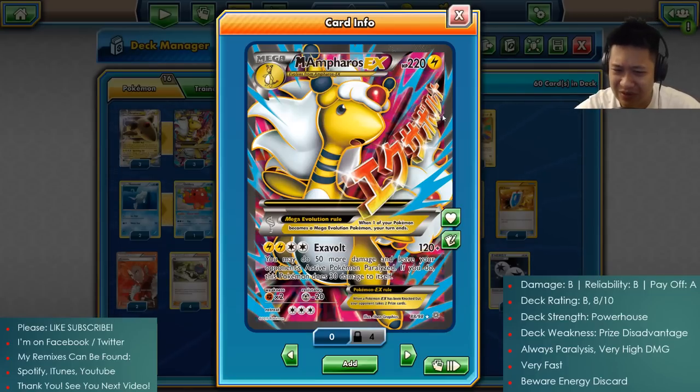Why is the last Ampharos slightly better? There's a bit less risk - you're not giving away two prize cards. Having the ability and the effect felt fresh, it felt unique, it felt cool. That's why I'm leaning towards that one. Mega Ampharos - I've done this probably three or four times already. It's good to go back to because it's so strong. But I already know about you Ampharos - Steam Siege. We did you for years.